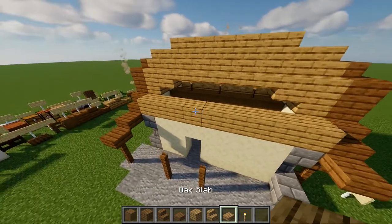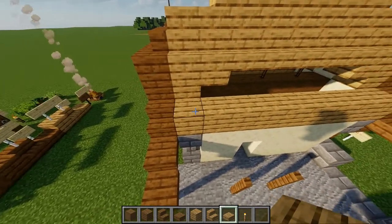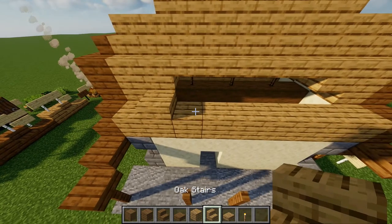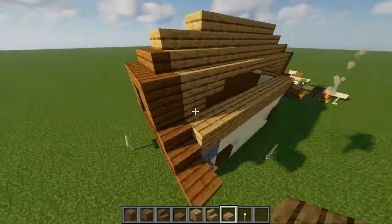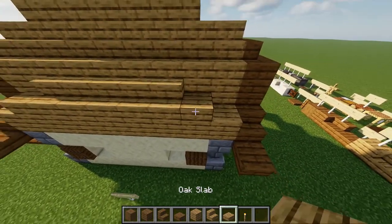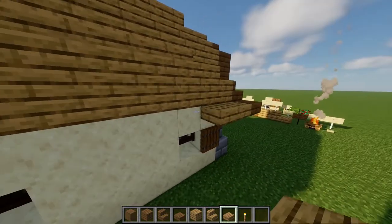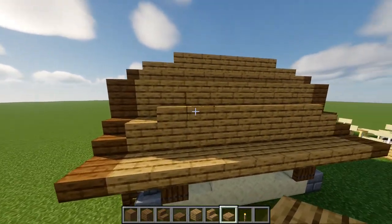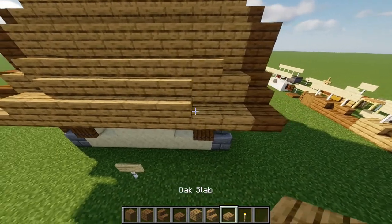We need four oak slabs placed at the top of that plank right there, same on this side. You can place oak stairs on this upper row. For this next pattern, you are going to leave one block as it is, then place a slab on top, then five stairs, and a slab again. Same on the other side: one slab, five stairs, and one slab.